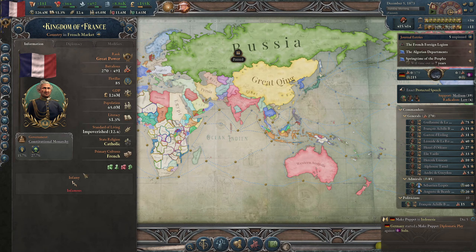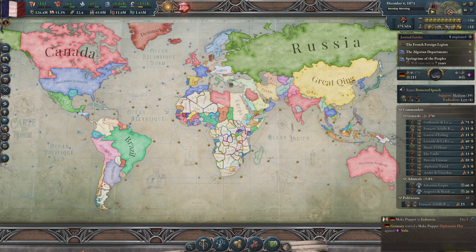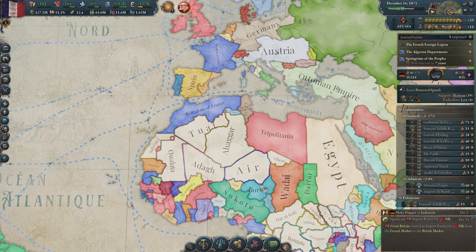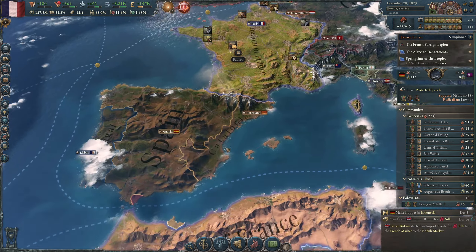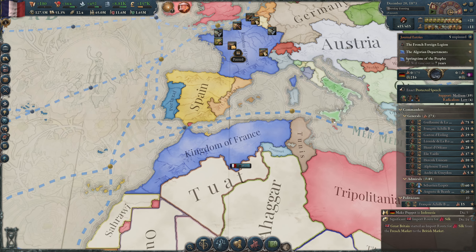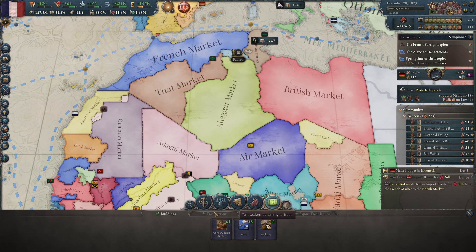Oops, wrong button. Infamy — yeah, I need to... no conquering for a little bit. We're actually making a lot of money. Going to build a bunch of government administrations.